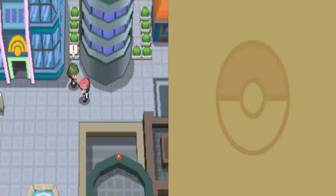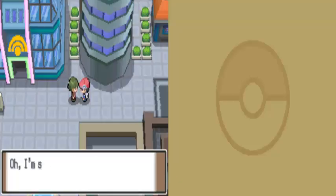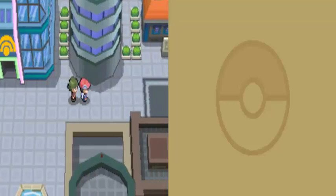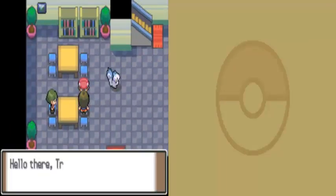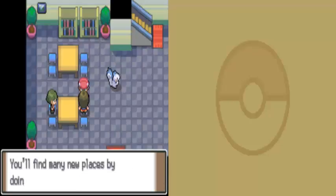There's stuff for us to do here in Jubilife. The Global Terminal is off limits without a gym badge — we can come back later. Let's check the other buildings. The advice here is to talk to everyone you see and go wherever you can — you may find many new things by doing just that.